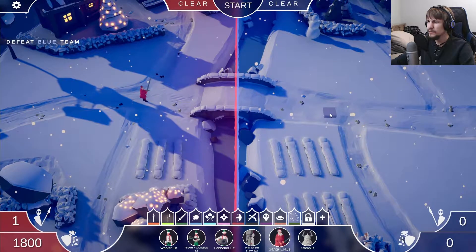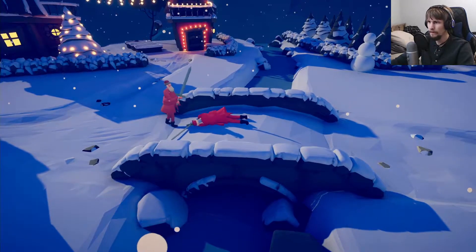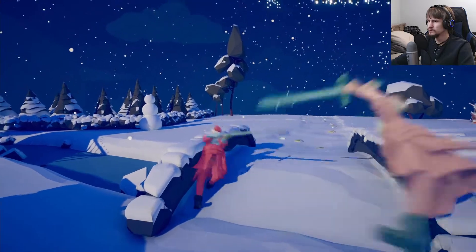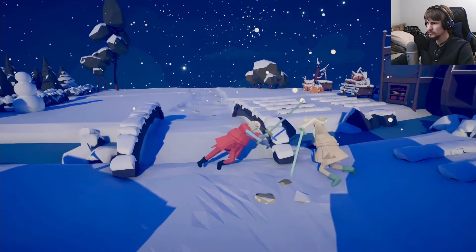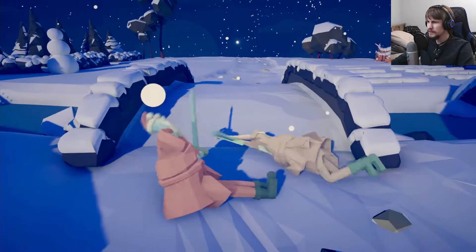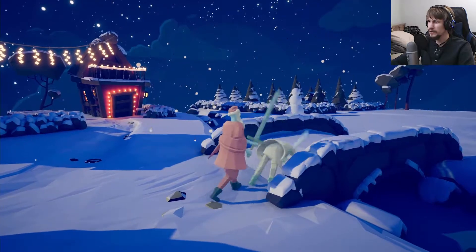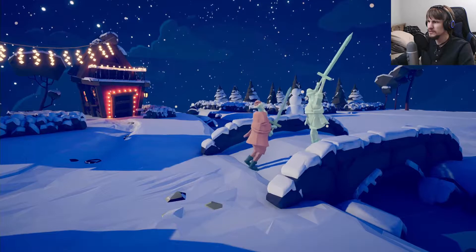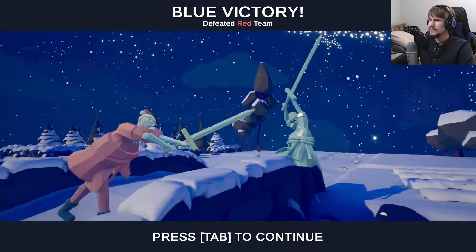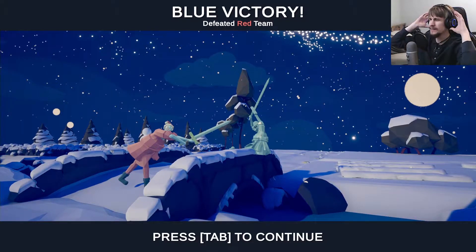That's about it for the ranged units. Let's do one Santa against Santa — who's going to be the better Santa? We'll use this as the last battle for the episode. It's kind of hard to say who might get this. The Blue Santa's definitely been getting more ice procs off, but the Red one seems to be getting a few more hits in. Red got a little bit sorry'd out there — I think that was where he definitely lost.